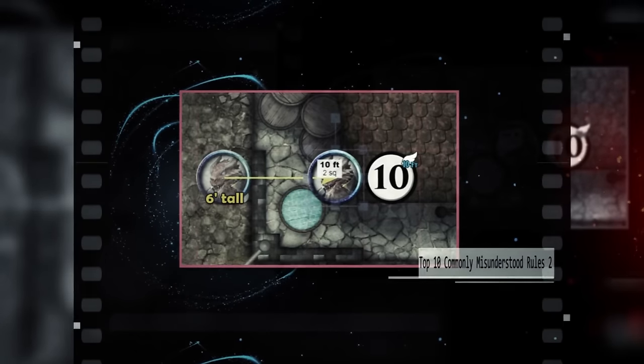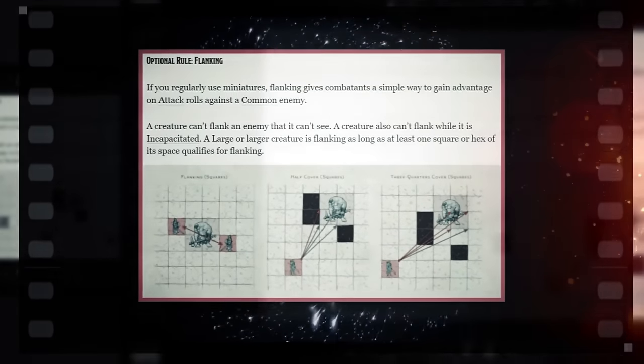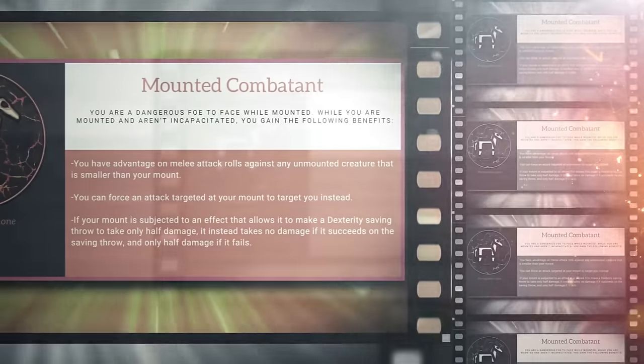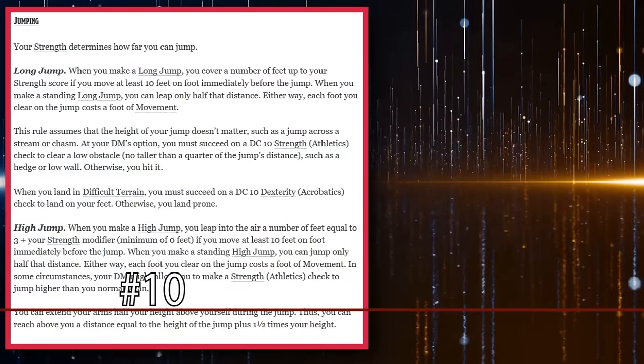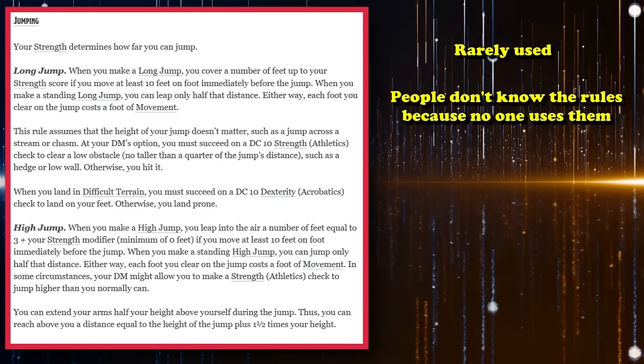At the end of my last video on commonly misunderstood rules, I asked if there were any other rules I should talk about and got a ton of suggestions. So in this video I'll be going over a lot of commonly complicated rulings, as well as some other misunderstood ones. At number 10, let's go over the rules for jumping. Jumping is a type of movement that's rarely used, so it's pretty easy to see why people don't understand the intricacies of jumping or even know the rules on how to perform a jump.